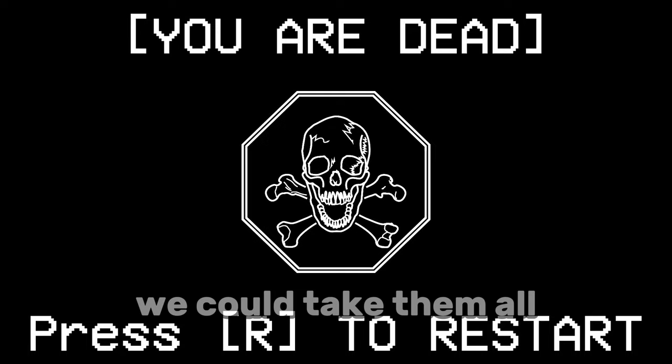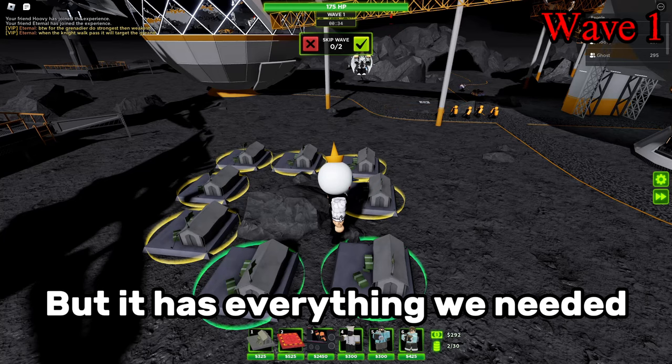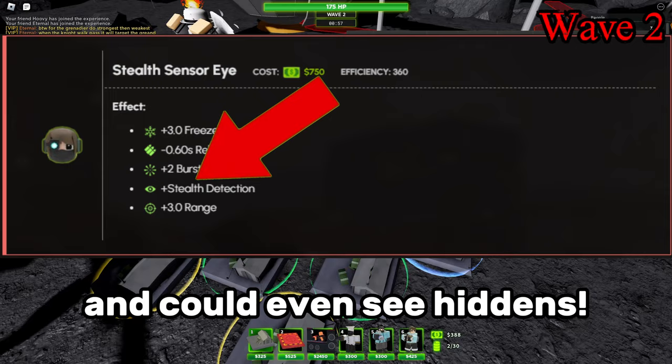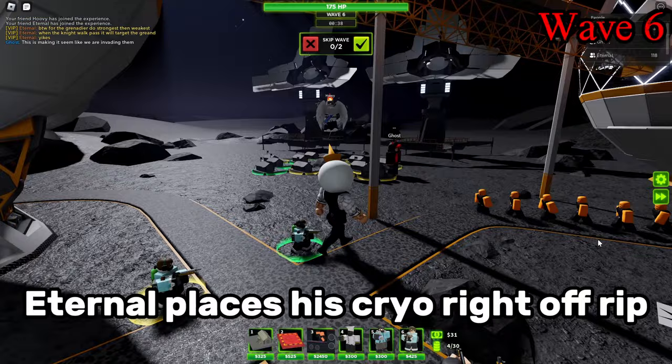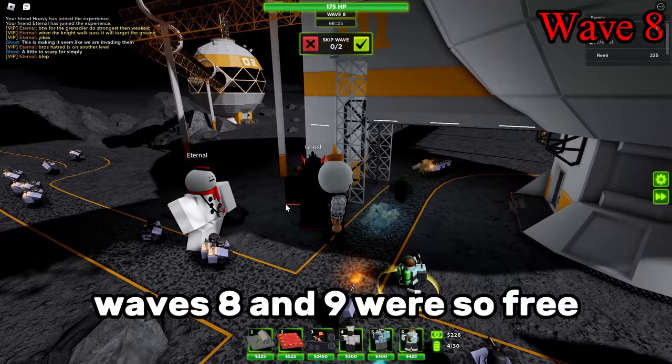Eternal mentioned bringing in the cryo ranger. I thought it sounded pretty silly, since nobody really uses cryo ranger — but it has everything we needed for early game. Its first couple of upgrades were extremely cheap and could even see hidden, not even mentioning its freezing capabilities. Eternal places his cryo right off rip and slowly upgrades it to 3-2, which goes straight to work. Waves 8 and 9 were so free — just look at this, free.